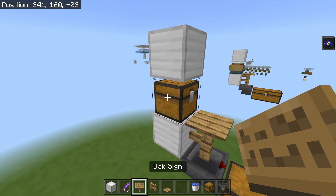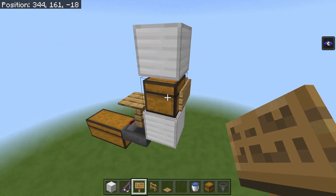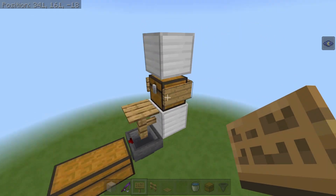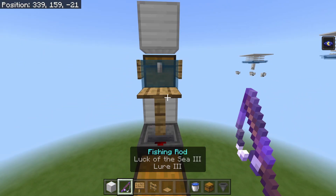You can remove that middle block and then place a chest right there. Then you need three signs to go along the outside of the chest all the way around. Get yourself a water bucket, crouch, and the entire farm is done.